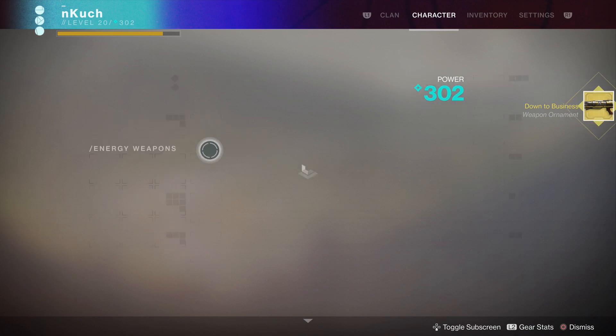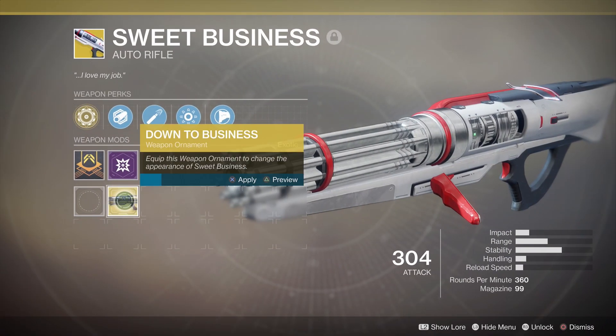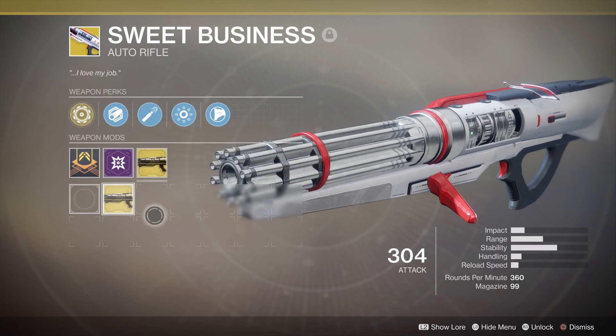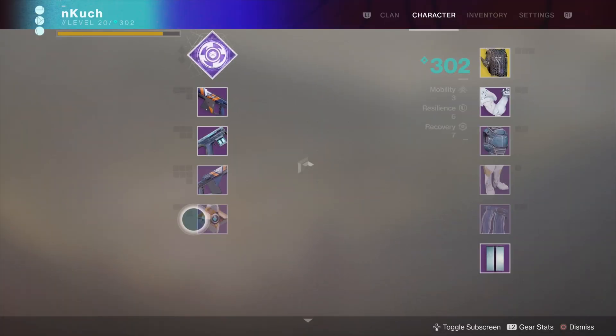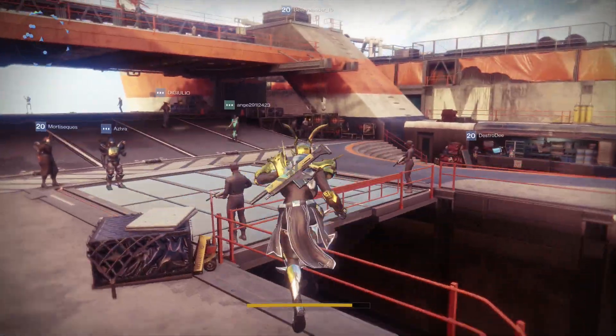We went ahead and grabbed the Down to Business exotic ornament from the vault and slapped it right on our Sweet Business weapon. We nailed two birds with one stone — got the weapon and the exotic ornament from earlier and put it right on. That was super satisfying.